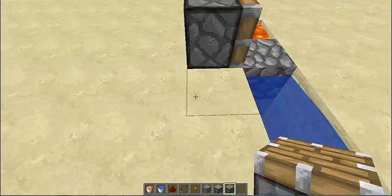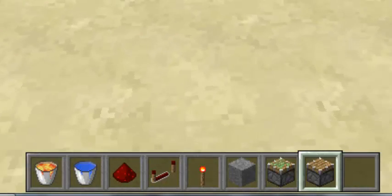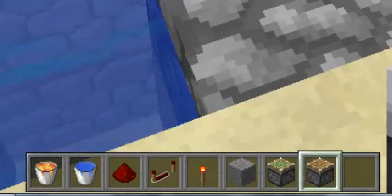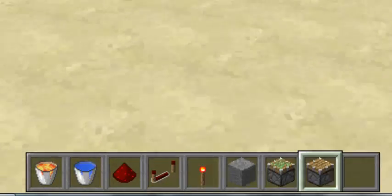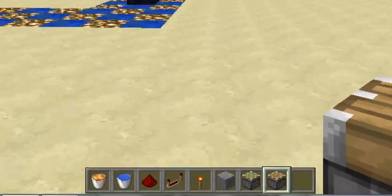Oh, I forgot to tell you what resources you need. You need a bucket of lava, bucket of water, redstone, redstone repeater, redstone torch, stone — that's optional, you can use whatever block you want. I just use it because I like it. Sticky piston and normal piston.